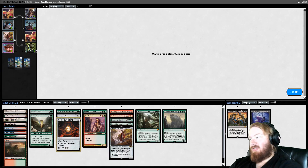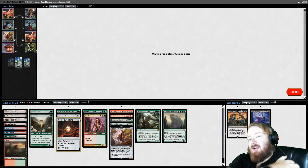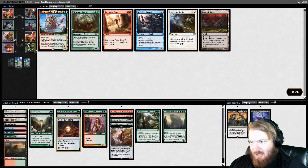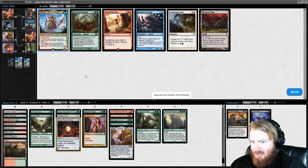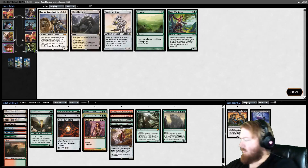We want some one-mana elves, and other than Fyndhorn Elves we haven't seen any, which either means someone is picking them all or they are all in pack three — I'm praying it's the latter option. We could take any card in this pack. I'm very tempted to take Lingering Souls because we do have black and white mana. I think Clothis is probably the best pick, or Baloth. I'm going to take Baloth because I have a feeling we might need some game against Aggro — that's a decent way to gain life.